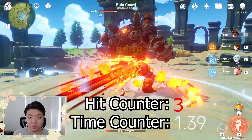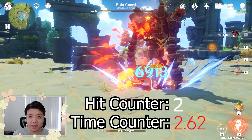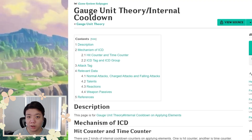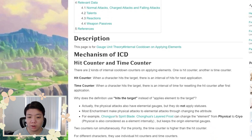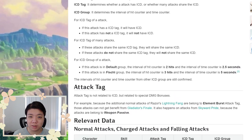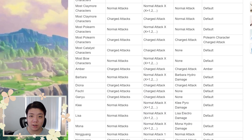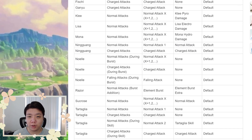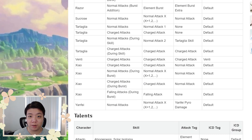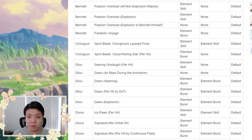In conclusion, using different characters with different attacks is better than using the same character with the same attacks repeatedly. Although for most characters the cooldown for the hit counter is three hits and the cooldown for the time counter is 2.5 seconds, there are some specific attacks from several characters that are exceptions — this applies to Fischl's Oz and Venti's Q, both of which have their own special cooldowns. These cooldowns can be found on the wiki page, which I'll link in the description.